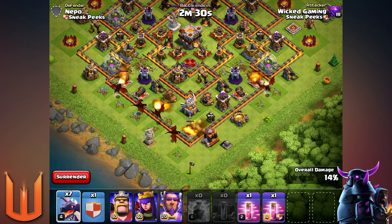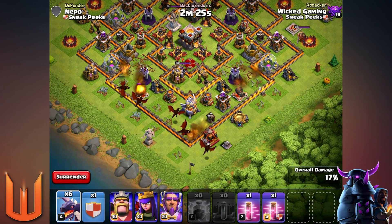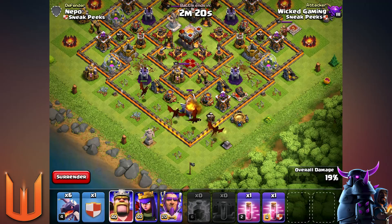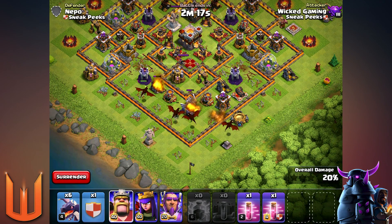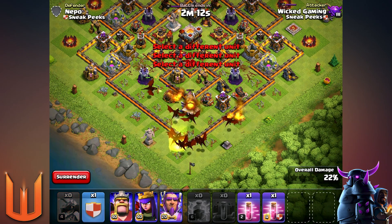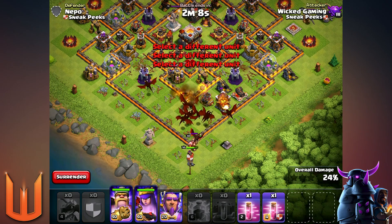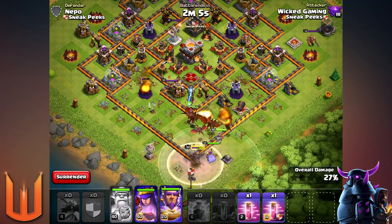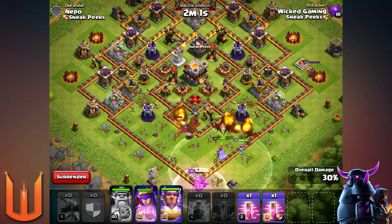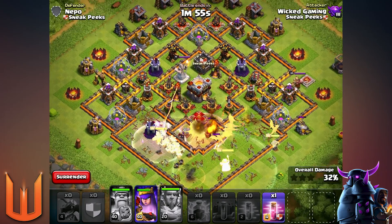I'm gonna try to avoid the Eagle Artillery — it's placed down the south, close to the center, so it's hard to get to. We're gonna take advantage of that and destroy this Eagle Artillery without activating it. I've got enough dragons in there to knock it out without activating it — and it's gone! Now I'll pop the BK and get into the wall for the Eternal Tomb for the Grand Warden and the dragons.